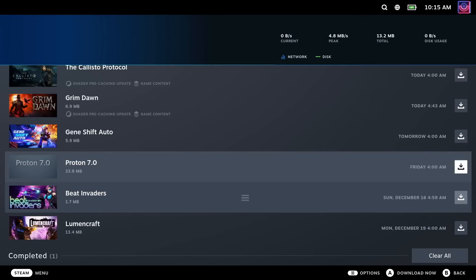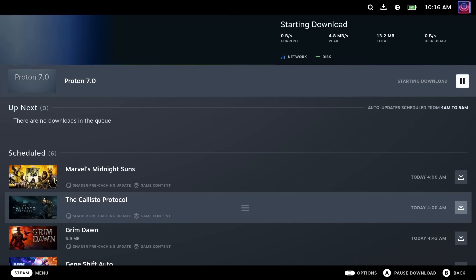Proton updates like this just show up in your Steam downloads like any other game, and you don't need to go searching, as pretty much everyone will have the standard version of Proton installed.